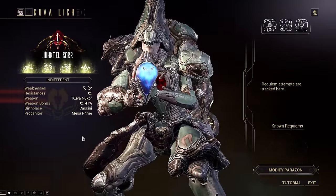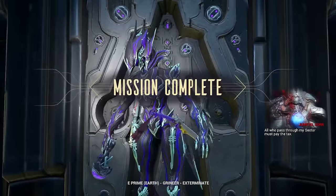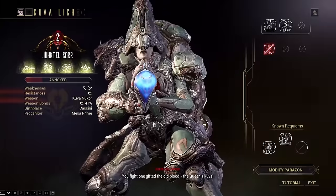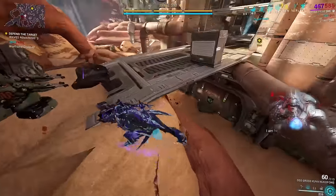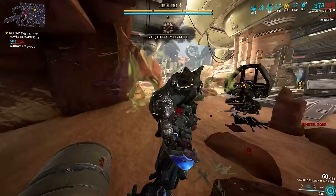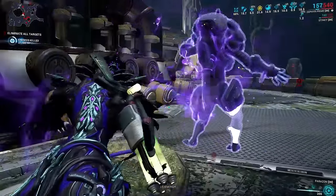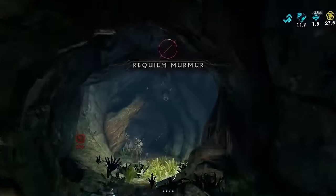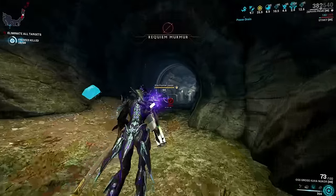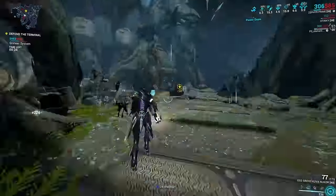Your Lich will start out indifferent towards you, meaning it is less likely to spawn in a given mission. With more missions and Thralls defeated, your Lich will get angrier and angrier until they become enraged, giving them the highest chance to spawn during your missions. Before you engage and try to defeat your Kuva Lich, it is important that you continue to kill Thralls. Killing a Thrall will result in a Requiem Murmur, and with more Thralls killed you will slowly discover the Requiem mods required to defeat a Kuva Lich.